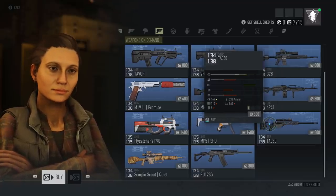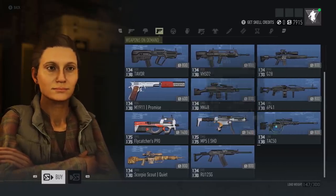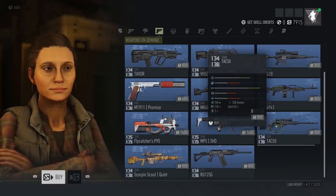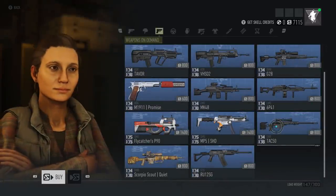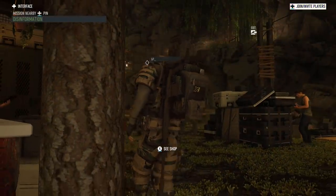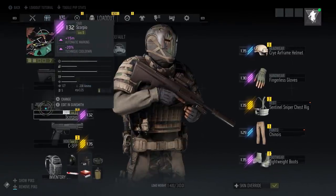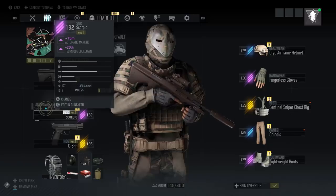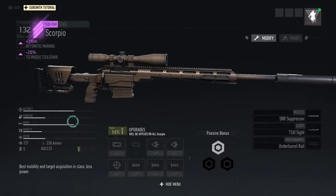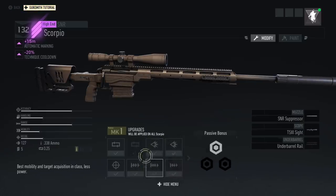It only costs 800 Skell Credits — they're really not bad. Because I have the blueprint, I can simply hold the button and build a new TAC 50. It will always be appropriate for your level — that's the beauty of this. So when my TAC 50 runs out, instead of picking up a Scorpio which I'm not a big fan of due to its lower damage, I can just keep going back to the store every 10 or so levels and build another TAC 50. And of course all the gunsmith upgrades, which I've covered in my weapons upgrade video, there's a link to my full Breakpoint tutorial series in the description.